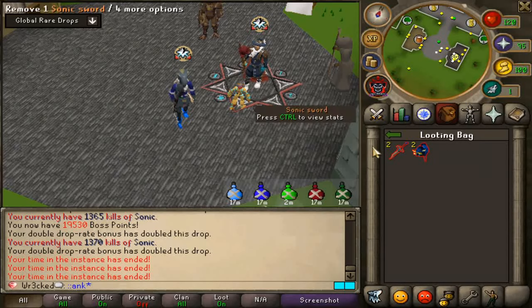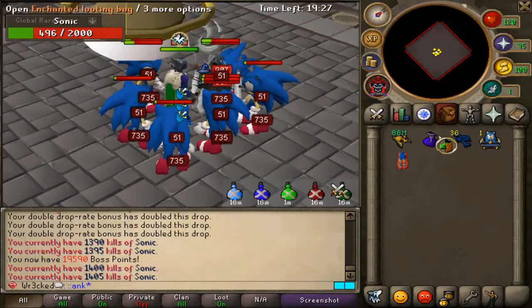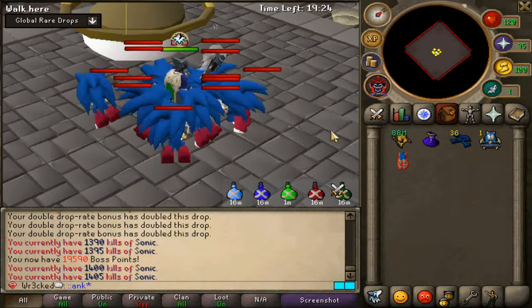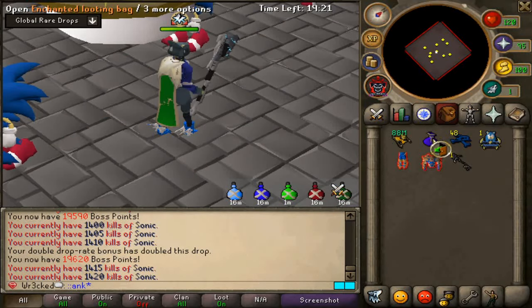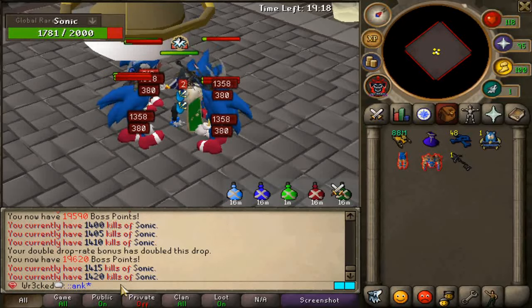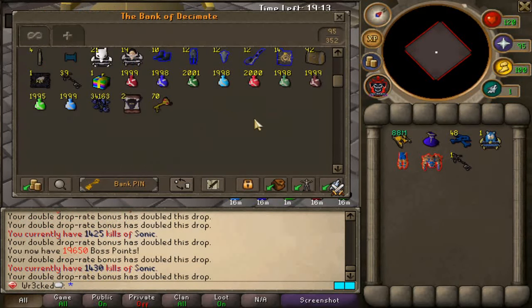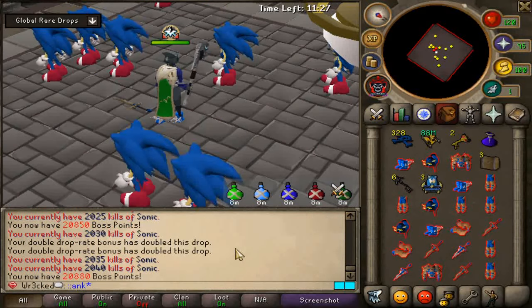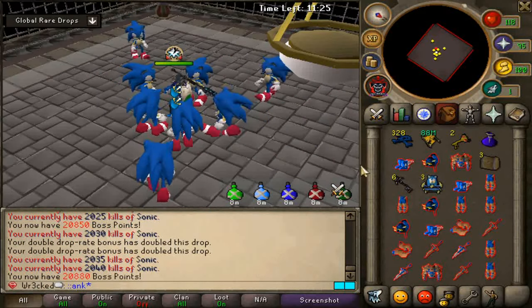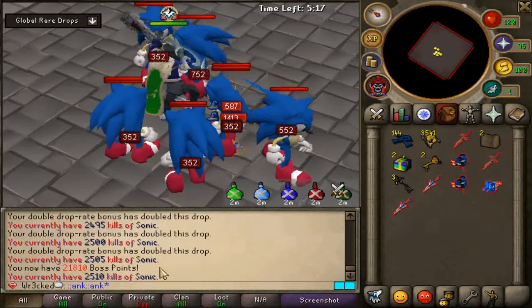Tossing my items into the looting bag stacks up — that's really cool. We're at 1400 KC at Sonic, no pet. It's probably better to use the looting bag once you're doing higher-end NPCs when they don't drop as often. For now, I'll just be banking — colon-colon-bank is a lot quicker. Full inventory at Sonic, 2000 KC again. I'm speechless, I don't know where the pet's at. This collection log series will never end this way. 2500 KC.